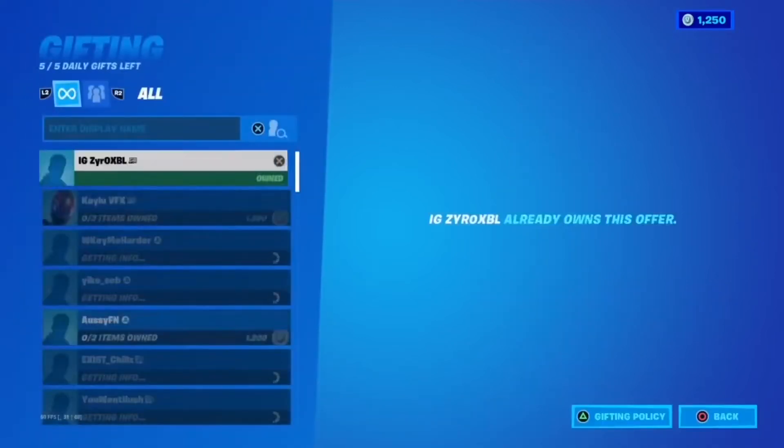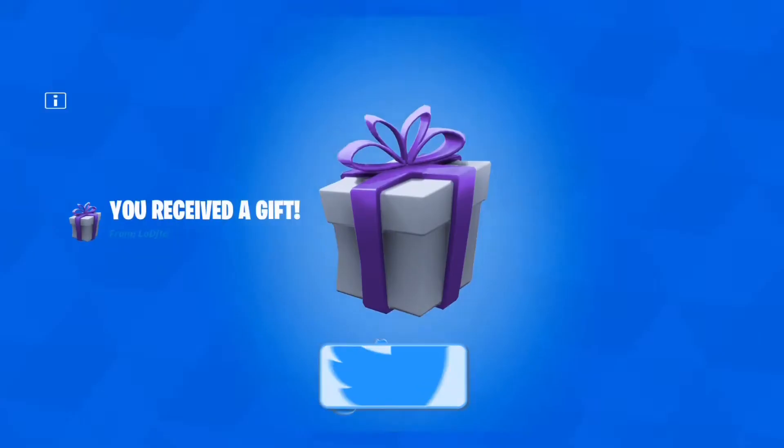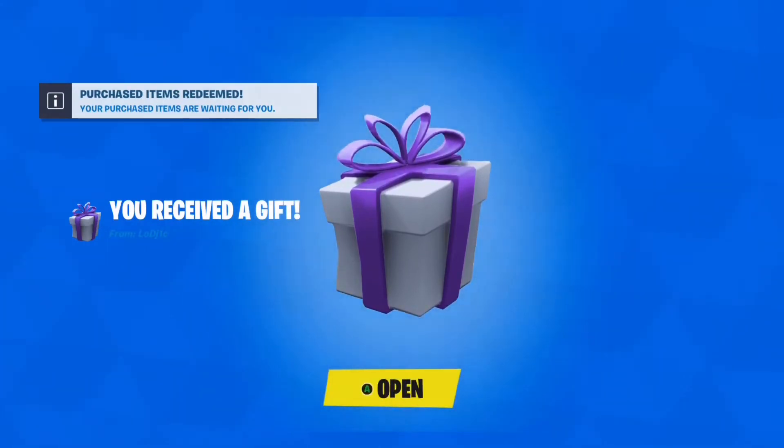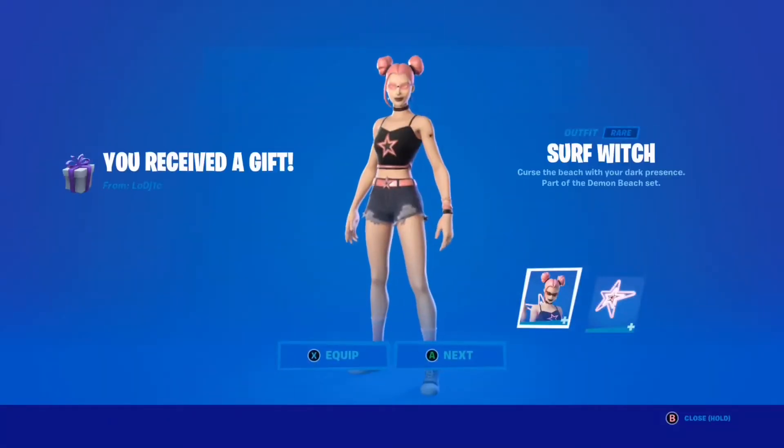Before we get into the video guys, I do actually give my subscribers — so all you have to do is leave a like, subscribe, put on channel notifications, follow my Instagram, Twitter, TikTok and join the Discord, subscribe to my second channel, use code LOGIC in the item shop, and finally comment down below your Epic Games name.